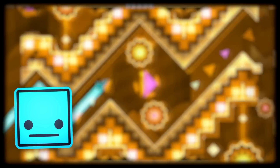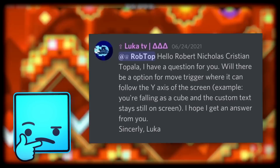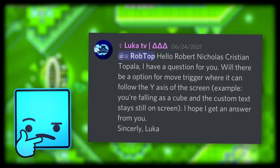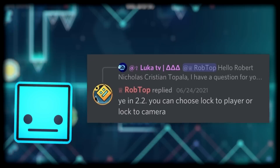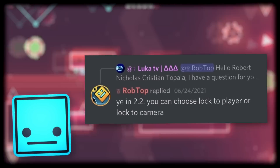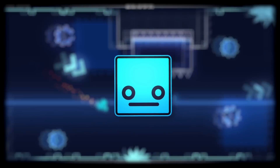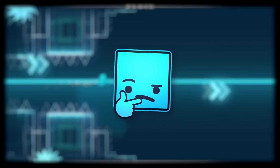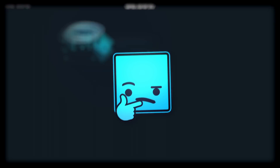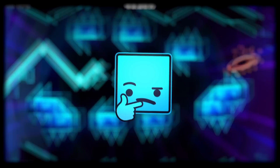Last but not least, we got this interesting bit from Robert Topala. Luka TV had asked Robtop about an option for move triggers that follows the Y-axis of the screen. Robtop answered that you can either choose to lock onto the player or onto the camera. Honestly, this is a really neat addition to move triggers — you can now have things move relative to either the player or the camera itself.